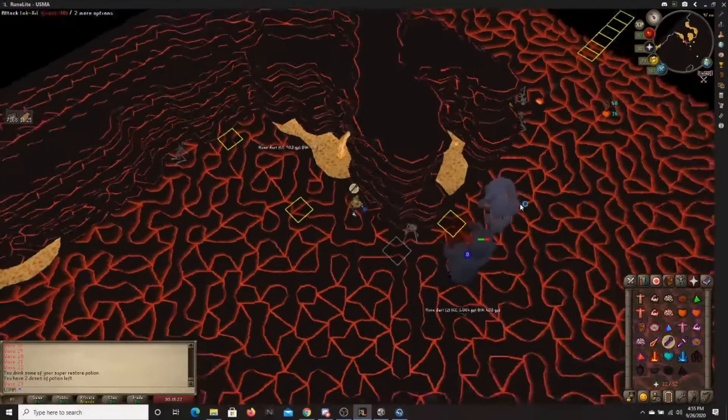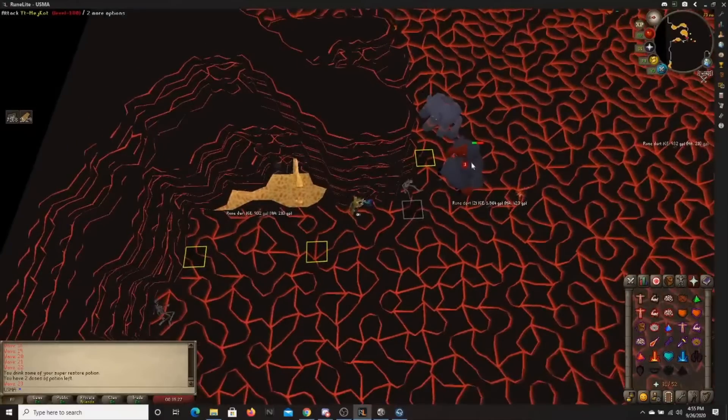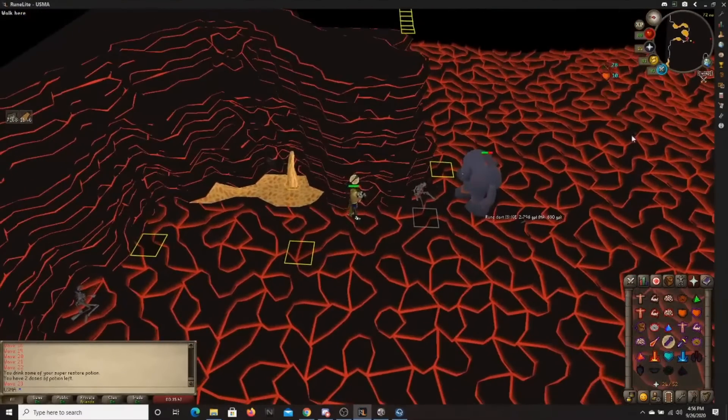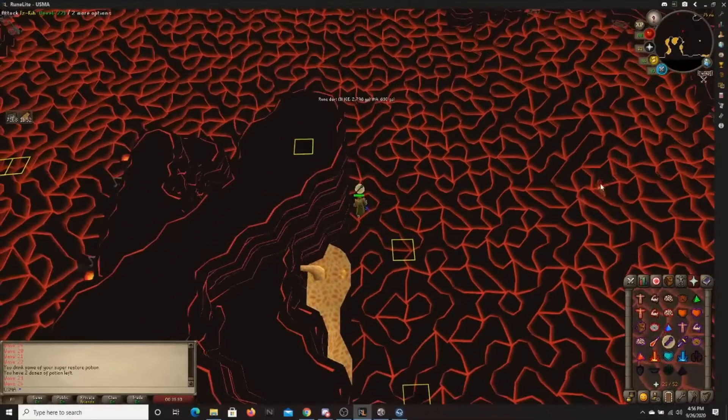The ranger's stuck right here and can't hit me, so I could turn off prayer for a couple seconds to save some. But if you're new, you might just want to keep it on to be safe until you figure out exactly where he can hit you. Because once the 180 is dead and he moves over, he can hit me. So praying range is going to be pretty important here — otherwise I'd be taking a lot of unnecessary damage. You can flick it off, but it's just probably safer to keep it on.